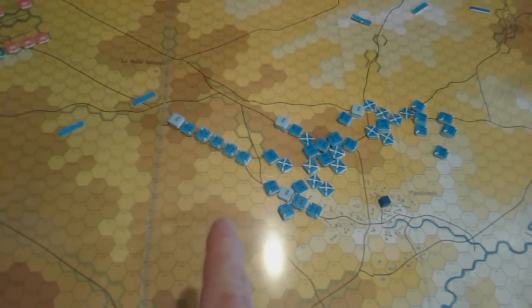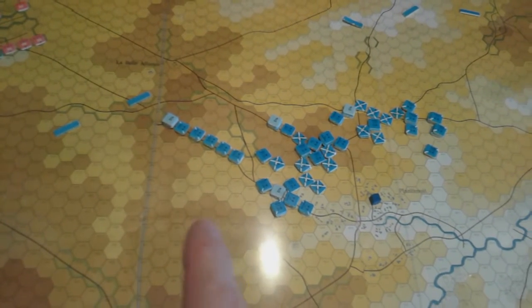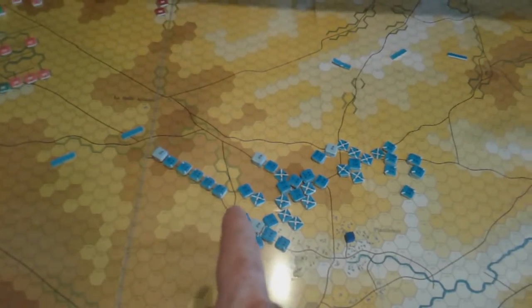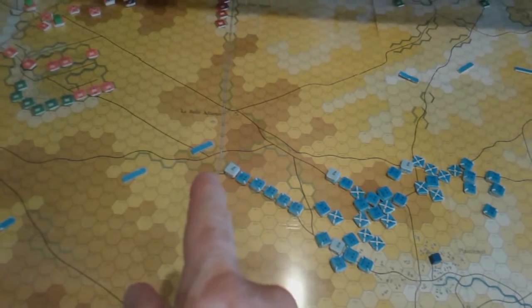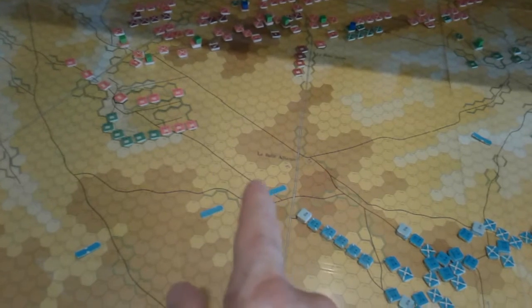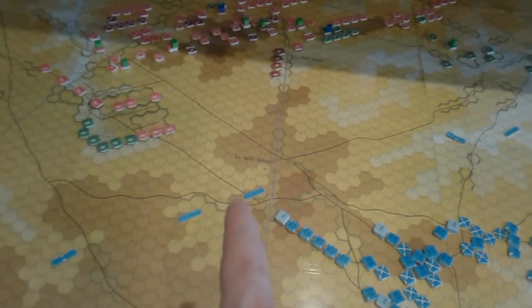Because anything that isn't road — every terrain cost is doubled. So you have double movement rate, but the terrain costs are also doubled, except for the road which is the normal case. This applies all the way up to the 10th turn, so even when we get past here we're going to be slowed down a lot — effectively half movement going onwards.